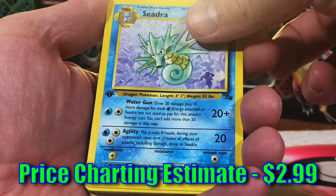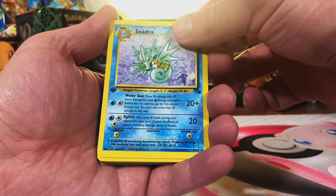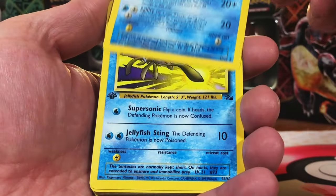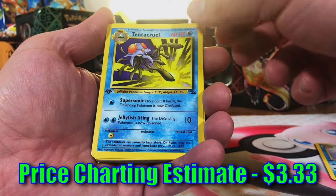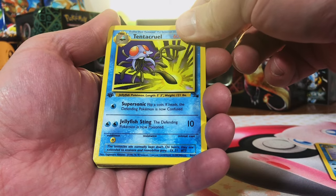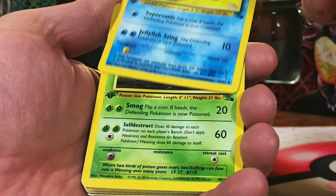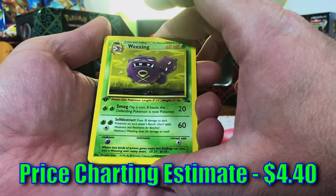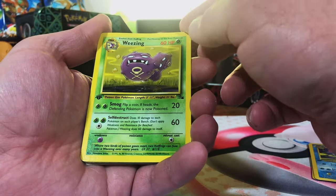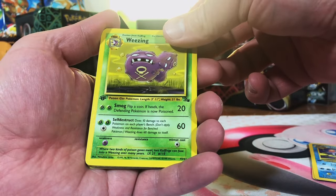We got a Seadra — nice! Love the Seadra. I love all the vintage cards. Tentacruel — this was one of my favorites back in the day, I loved the Fossil Tentacruel. And Wheezing. These are kind of bent up, but you can't go off the slightly bent nature of them because they've been sitting around for 20-plus years.